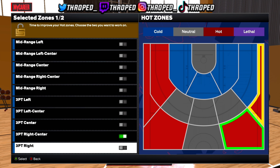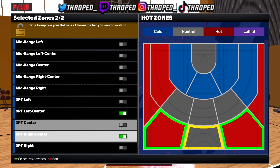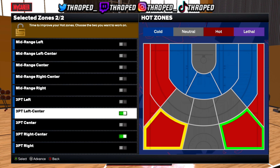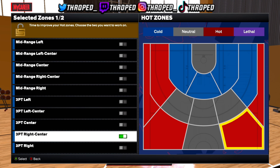Basically, first thing y'all want to make sure y'all got is hot spots. This is important - if you got hot spots, your jump shot feels smoother and you're gonna be able to hit those jump shots because you're hot in that spot. I'm at the Lethal Shooter gym.